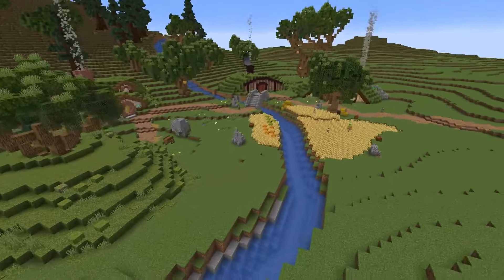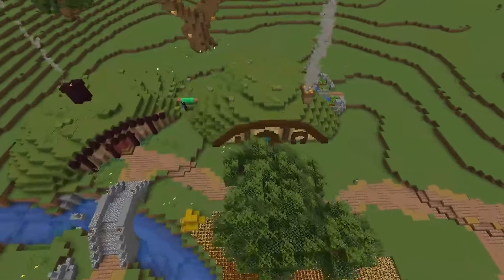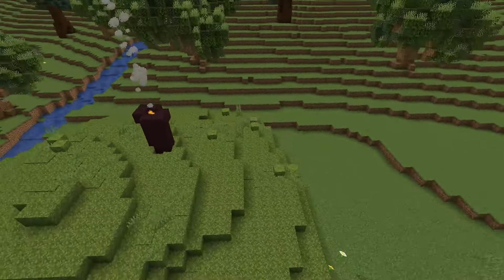I make some small boulders and copy the bridge to this side of the river. It felt like I could squeeze one more hobbit hole in between these two.